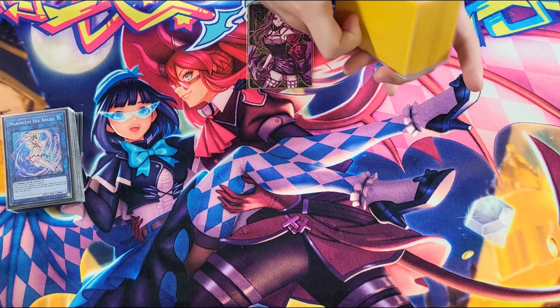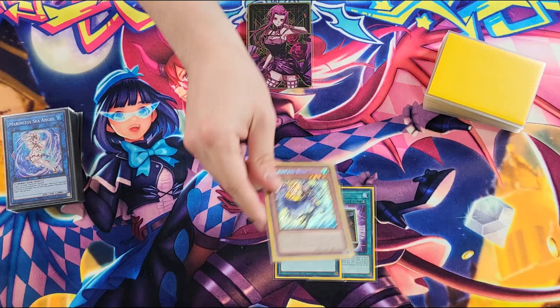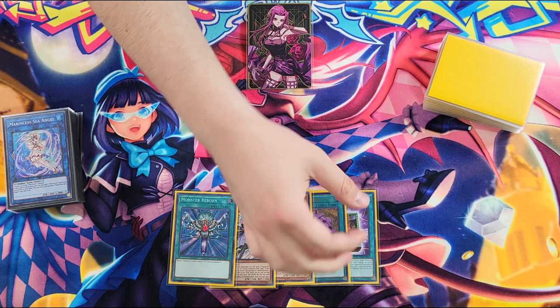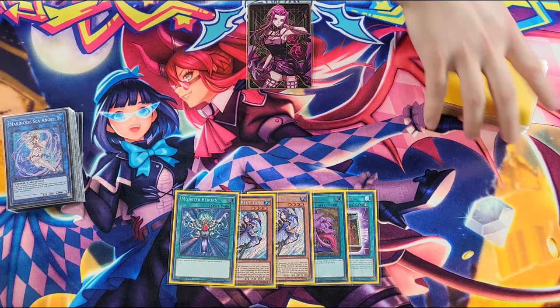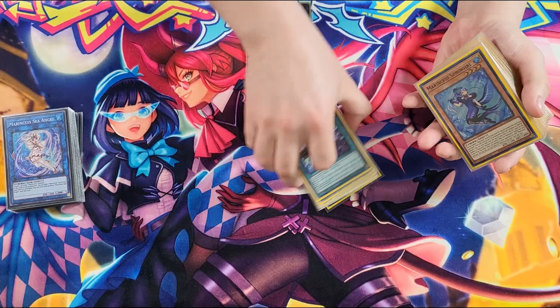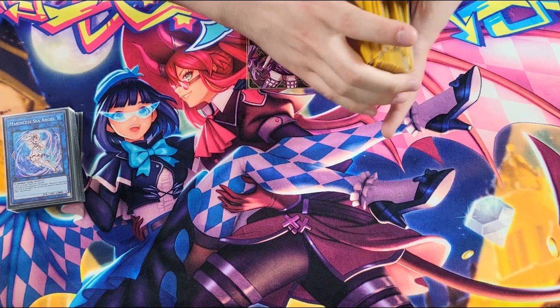Let's just do one last test hand, hopefully it's good. We have a Book of Eclipse, a Pot of Desires — always pretty good — a Blue Tang. This hand's insane. Every hand was insane, which was great. Going second, we'd have also drawn a Marincess Dive, which is an extender — double extender is actually pretty big when you open something like Blue Tang. Desires draws us two random cards — two Talents again. That's going to be it for this combo video. I hope it helped anyone struggling with Marincess. A lot of the one-card combos are pretty self-explanatory if you watch my other video — I didn't want to spend too much time on them so I could go more in depth on actual combos. I hope you guys enjoyed. If you did, feel free to leave a like and subscribe. This has been Aaron from Top Tier Gaming. Bye YouTube.